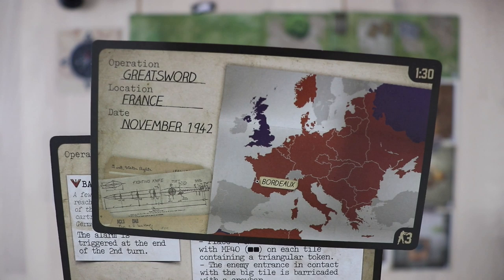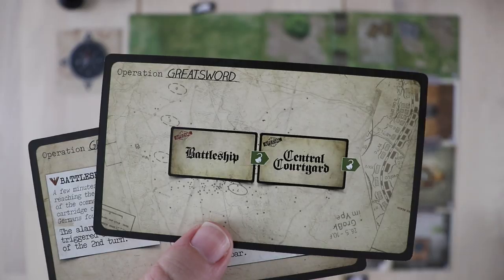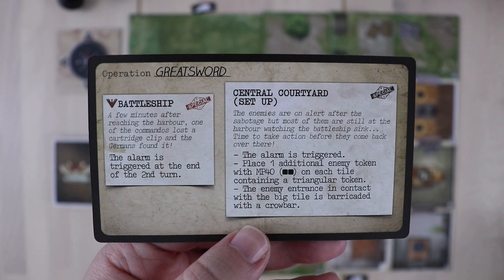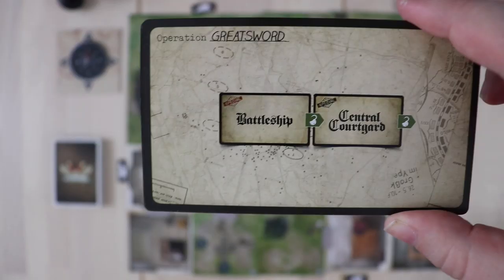All the information you need is basically embedded in these Operation cards. Up here on the top right you know about how long they think it's going to take to complete Operation Greatsword. You can choose your scenario based on how much time you have to play, and you also know how many commandos you're going to need to control. Every terrain will have its own goals and rules but the operations spice things up a bit as well.